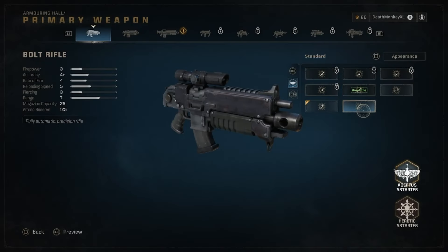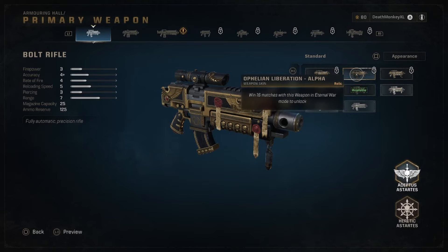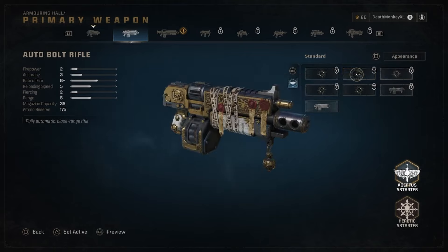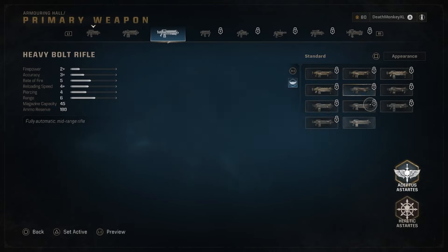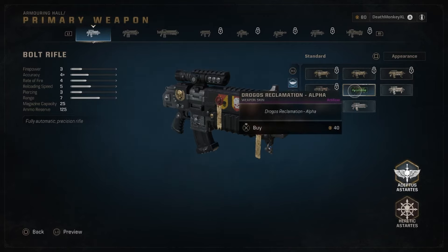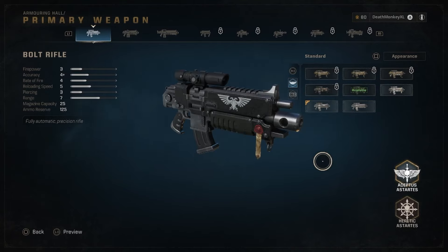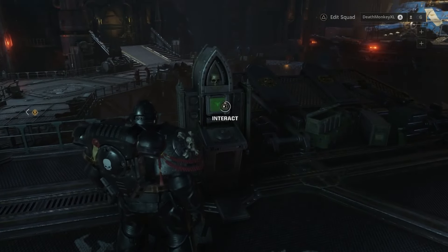With that said, let's take a look at the weapons. Looking at your weapons here, it'll tell you what you need to unlock them — this one says 'win 16 matches with this weapon in Eternal War mode to unlock.' That kind of works for all of them: win 4 matches, win 16 matches. Each weapon you're going to have to go through and win matches, and then you'll be able to use your requisition points to buy that skin once you've unlocked it. You get requisition points from just playing the game.